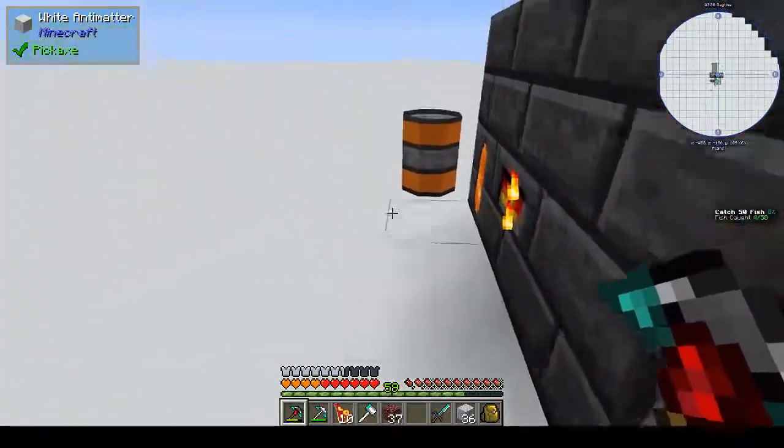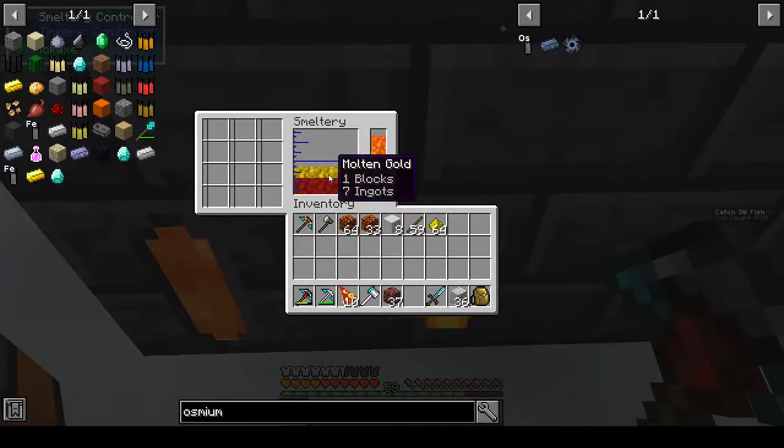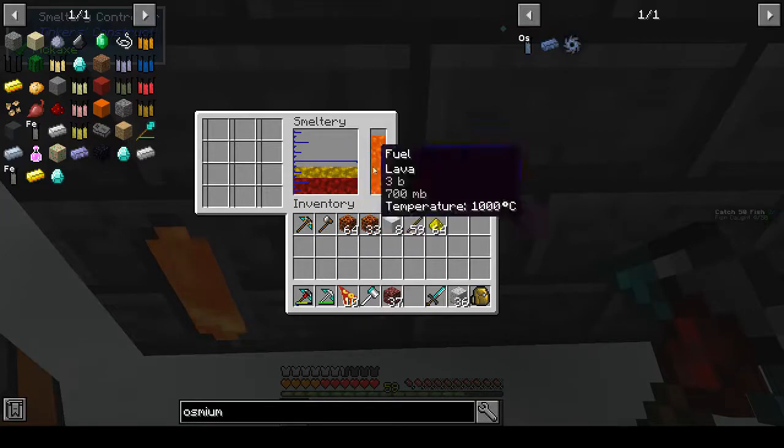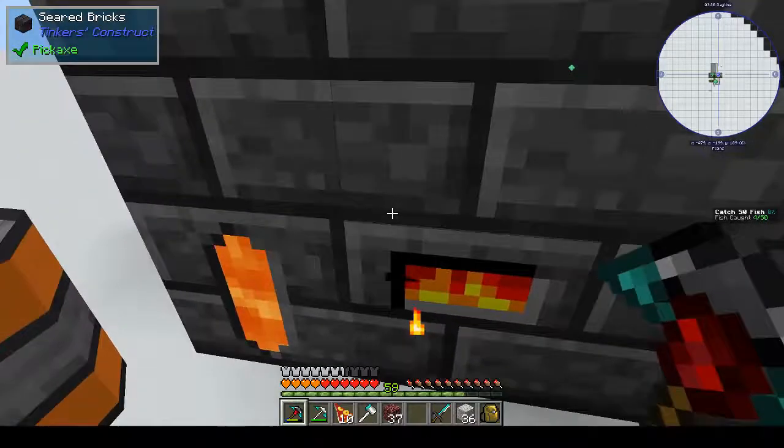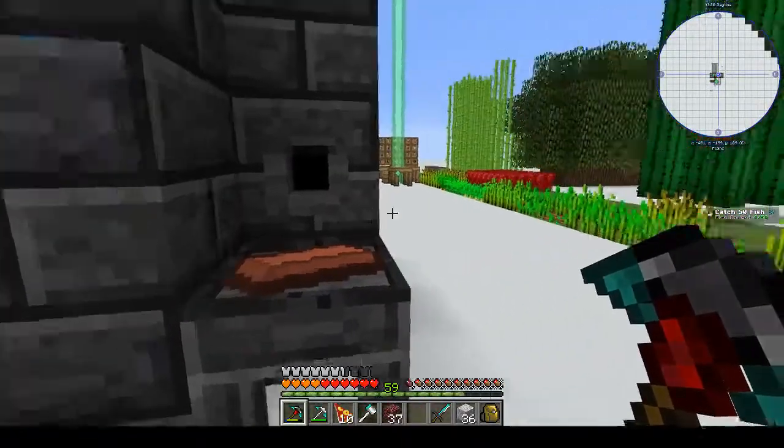You can smelt them back into ingots - it's about eight ingots, so it goes back to what you put in. The reason why we have gold in there is because I need to make an ingot cast.